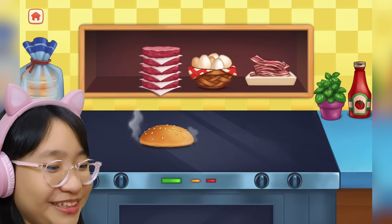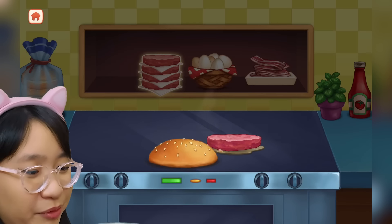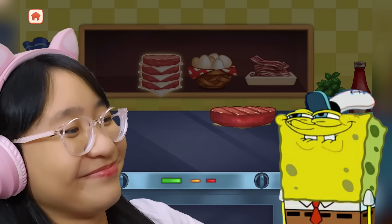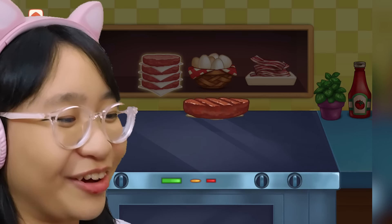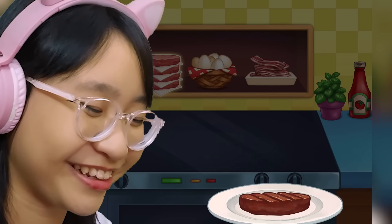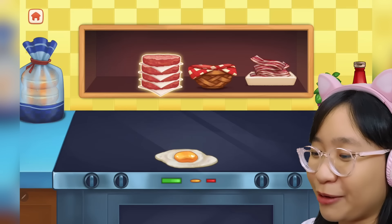So let's put the bun here and the patty. Where do I put this? Here? Wait till it's nice and brown. There we go. Let me just leave it there for a while. Hopefully I don't burn it. Can we burn food in the game? There we go, now it's nice and brown. Okay, let's put it there on the plate.